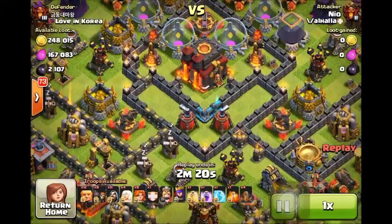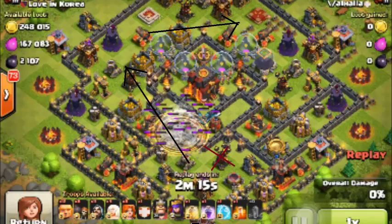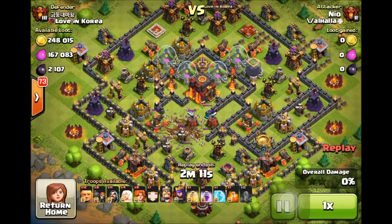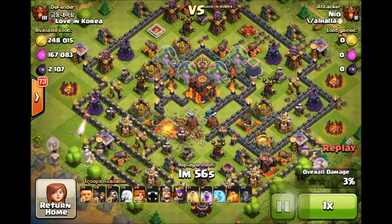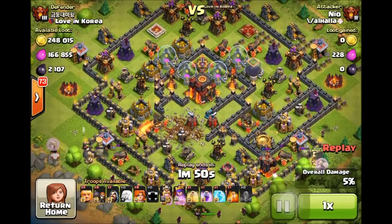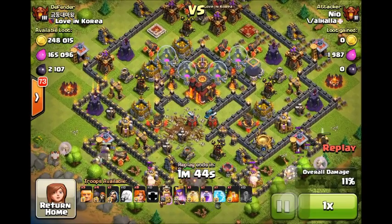Now I'm going to move into my second three star and point out some qualities of this base that made it great for a quad healer. Once I drop those earthquake spells, I've pretty much opened up the entire base, so my units aren't spending a lot of time attacking walls. That's important because healers and giants — particularly if the wizard towers are right behind a wall they have to hit to get through — get whittled down by splash defenses rather quickly. The air defenses are spread wide and the wizard towers are on the outside layer, not near the core where my units might spend time attacking outside the wall.